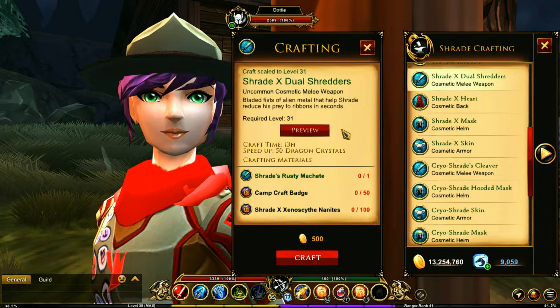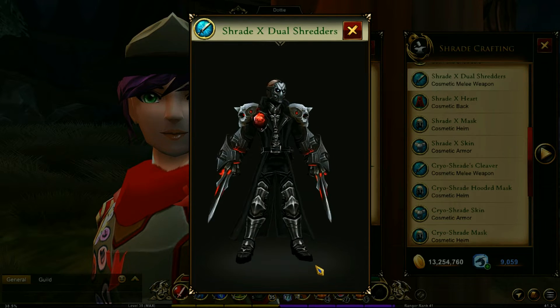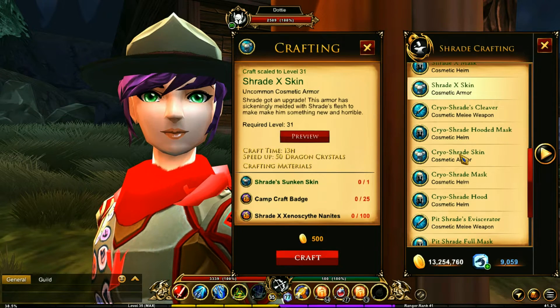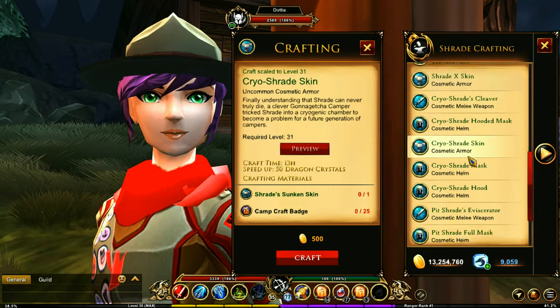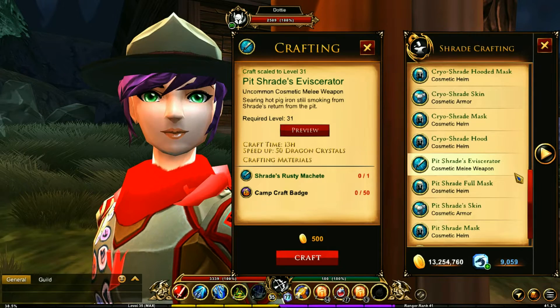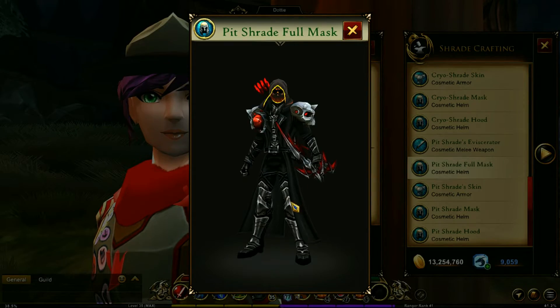The Shrade X dual shredder is one of my favorites, and it's actually hard to get. I've got the Shrade X skin right here - this goes with my helmet. So you've got the cryo stuff - this is the cryo outfit, the eviscerator. This is the pit Shrade's eviscerator. Such a nice weapon, really liked that one - one of my favorites. And you get the pit Shrade stuff.